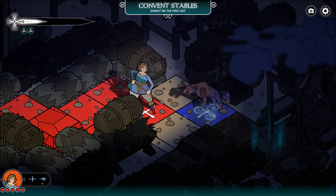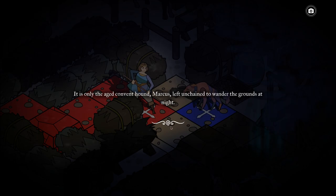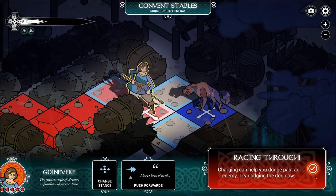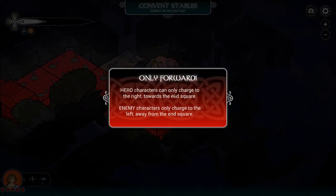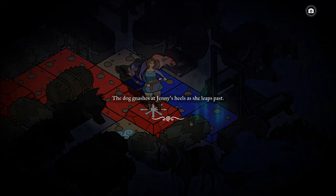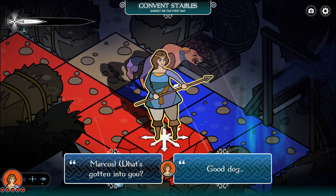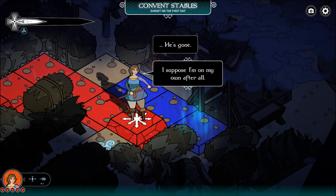'A wolf, perhaps? Loosen the nabby?' — Oh, Marcus. It's the old convent hound, Marcus, left unchained to wander the grounds at night. 'You startled me.' — 'Grr,' he says. Well, I don't want to kill you. Charging can help you dodge past an enemy — yeah, let's just dodge him. I can only charge towards the end square; I can't charge backwards. 'The dog gnashes at Ginny's heels as she leaps past.' Good dog — he's doing his job. Marcus suddenly turns and dashes away. 'I suppose I'm on my own after all.'